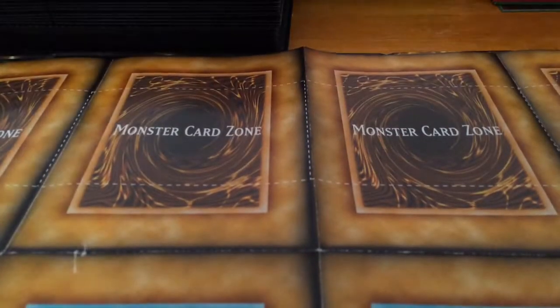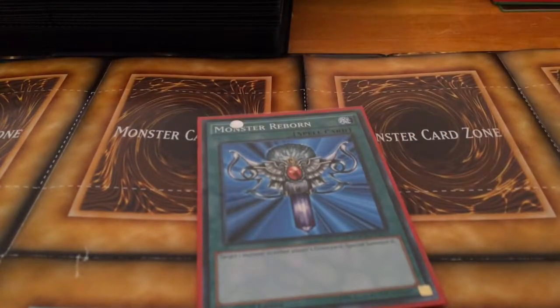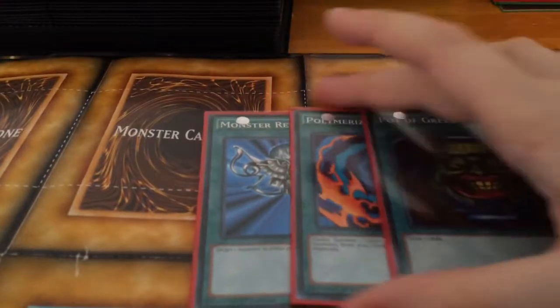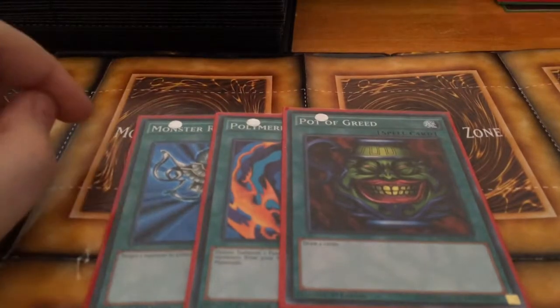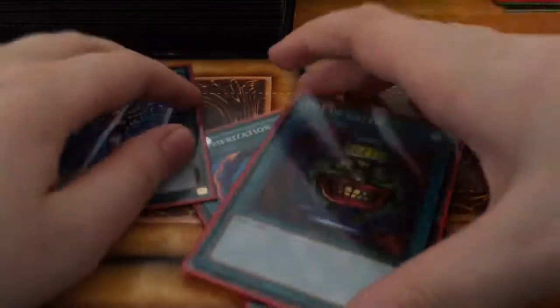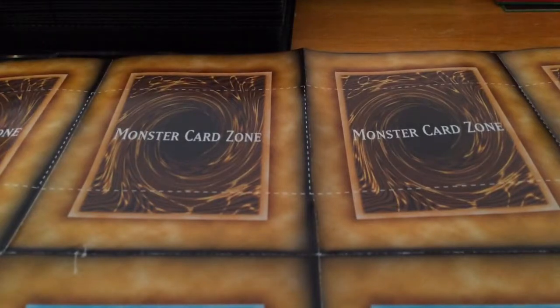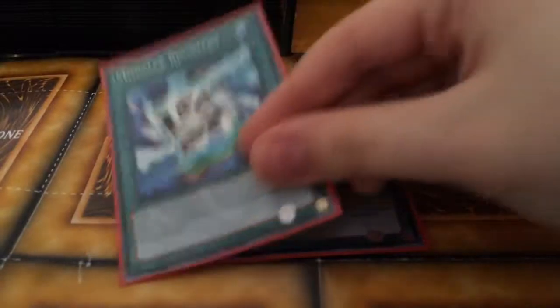For spells, we have the big three — Monster Reborn, Polymerization, and Pot of Greed. Every single player had these. One good thing about character deck duels is that pretty much all of them up through the original seasons and GX are going to have Monster Reborn, and since GX uses a lot of fusions there will be a lot of Polymerization, especially for Jaden's Elemental Heroes.